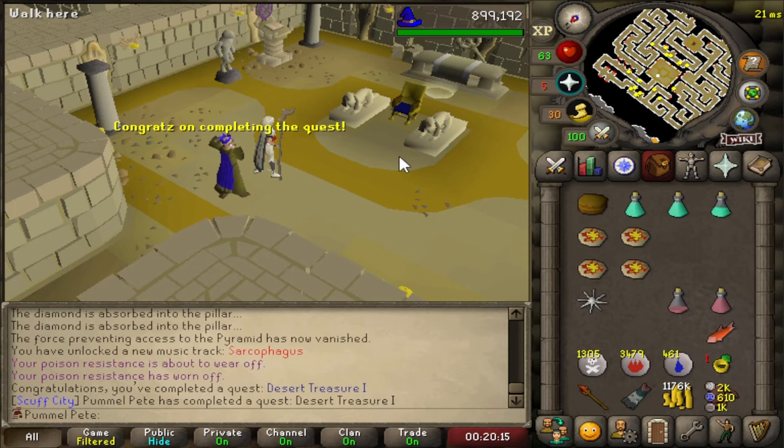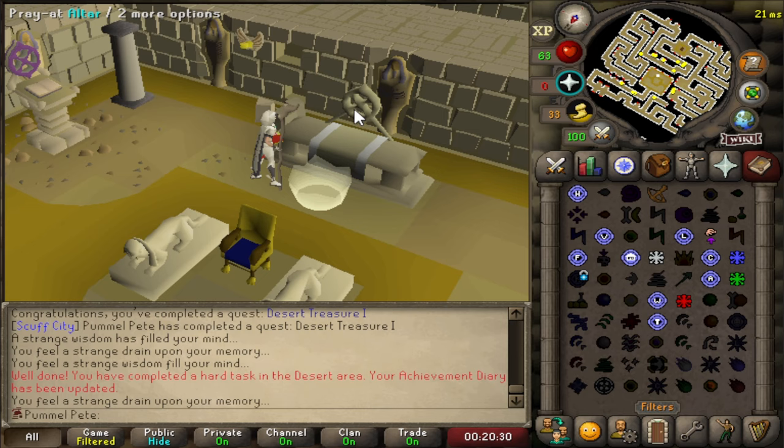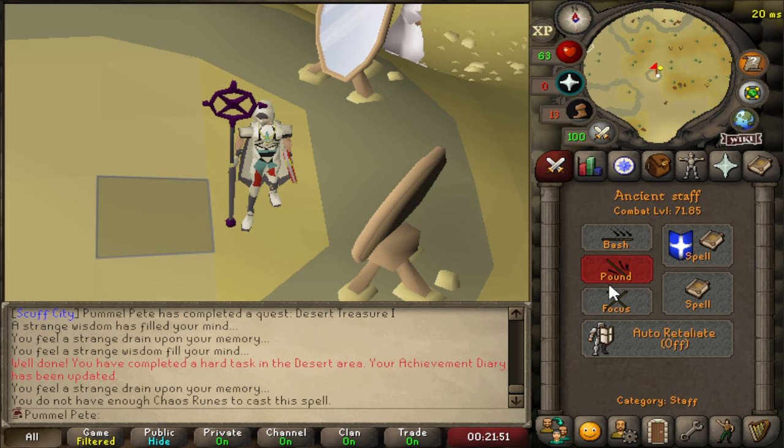That's a very large quest. With that quest, we unlock the Ancient Magic Spellbook. We are going to have to get some magic levels to use some of the better spells, but more importantly now we can go and grab Barrows Gloves. I also opted to buy the Ancient Staff from this guy, which will be our best magic staff for a while.